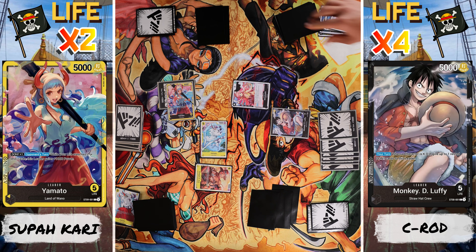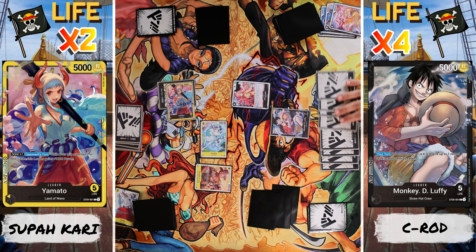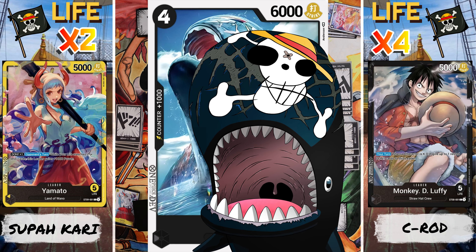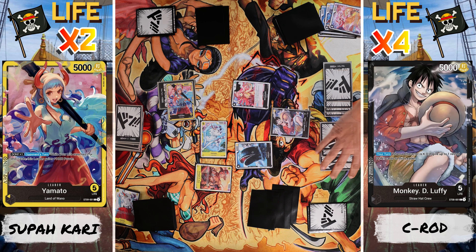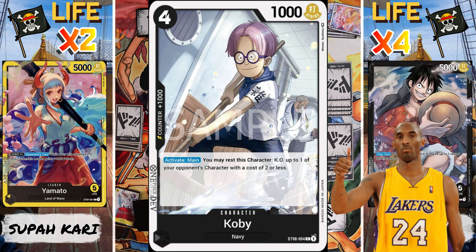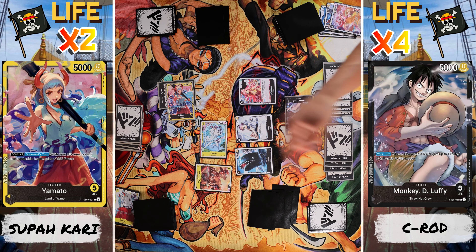That Ace card is going to be one dangerous character to beat. I'm going to drop two more Dawn. I'm going to pay four Dawn and bring out Laboon — the big whale, ready to headbutt you really hard. I'm going to use four Dawn to bring out Koby, my number one. And I attack your leader for 5,000. She's at 6,000. Oh yeah, because you're at two lives and have a Dawn. Pass my turn.